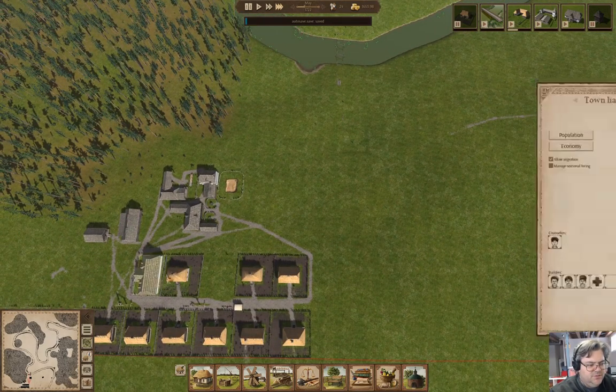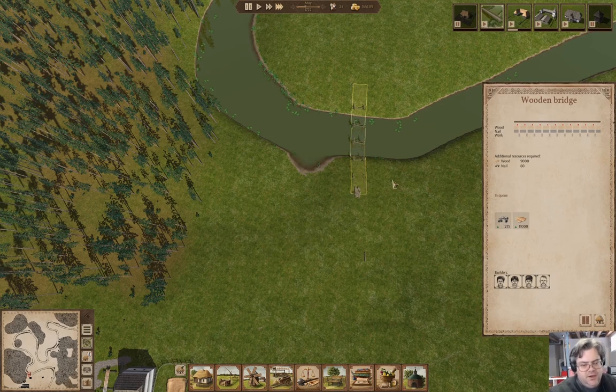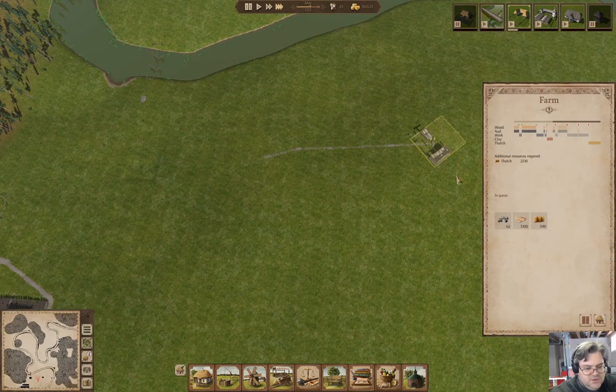If we go in here and we add a fourth builder, okay. We need 5,000 more wood and 60 nails. We need 2,500 thatch.